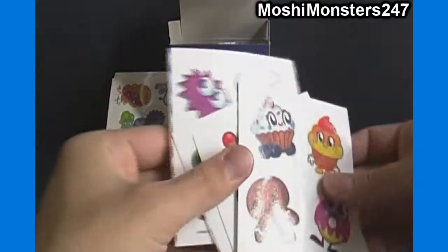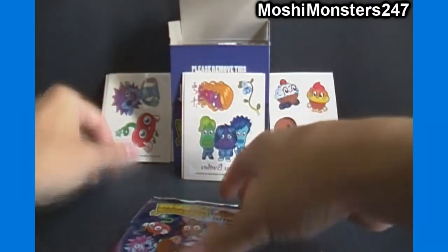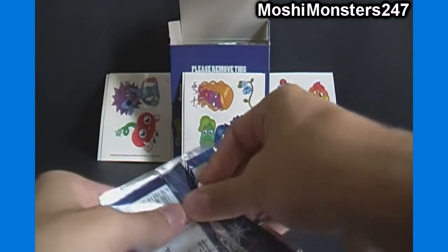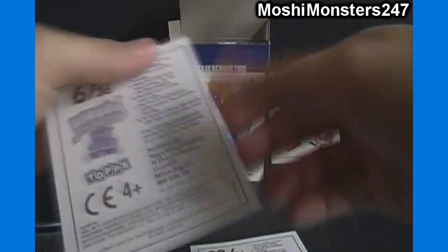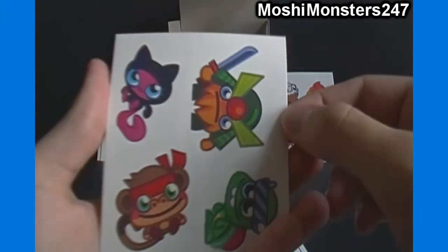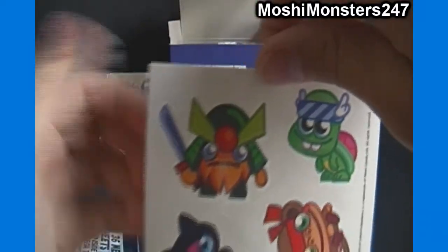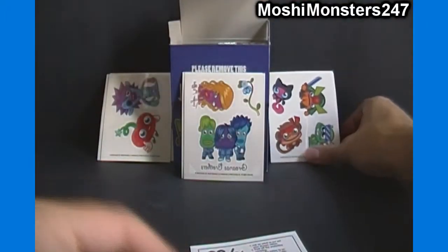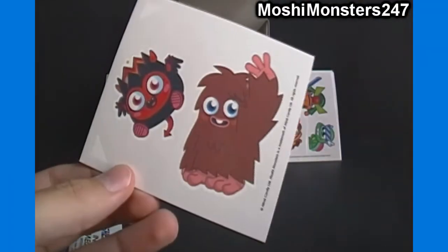Alright, that's 5 packs down, on to our final packet. So far we got 10 sticker sheets, only 1 duplicate — 9 different out of 5 packs. Number 6 of 36 should be our Moshling sheet — yep! We've got Sukiyaki, General Fuzuki, Shelby, and Chop Chop. I like Chop Chop — monkeys are cool. And 23 of 36 we've got the normal-looking Diablo and Furry.